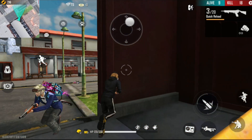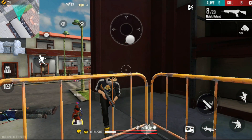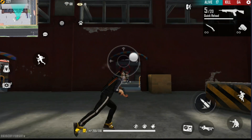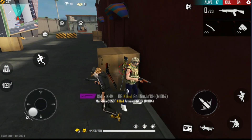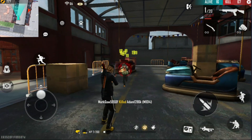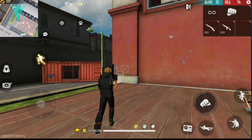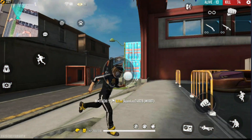Sometimes aim's stuck. Sometimes it plays a move on its own. Sometimes it's very hard to control. Welcome guys, today is your lucky day because I am going to show you how to fix Free Fire auto movement and aim stuck problem.